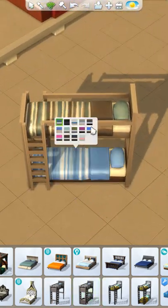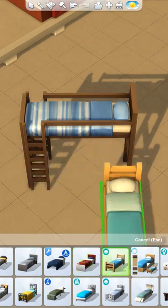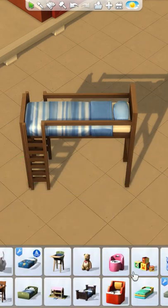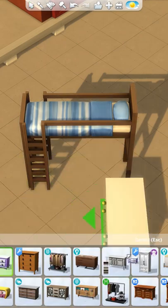We've had bunk beds in The Sims 4 for the past year, but they are still a little complicated to configure properly. The top bunk and bottom bunk can be changed separately, and the bottom bunk can even be replaced completely with a new bed, a desk, a chest of drawers, and even chairs.